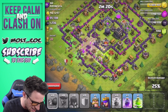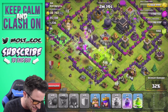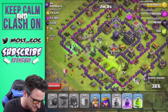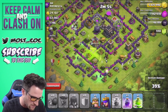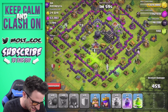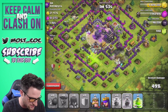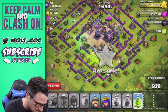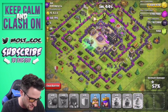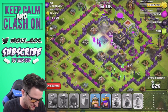All our balloons are down — this is now pretty much an all-witch raid. That mortar is going to do some work if our witches don't take it out soon. Thankfully the skeletons are getting rid of all the bombs out there. Let's go ahead and drop the rage spell in the middle because that's where the dark elixir is — that's what we want. The jump spell is still going; let's drop another jump spell right here as our witches spawn everything.